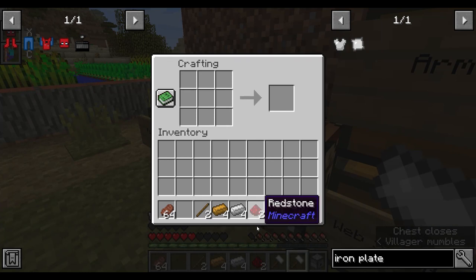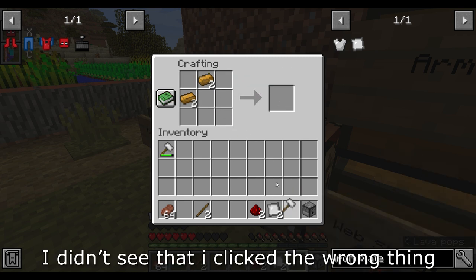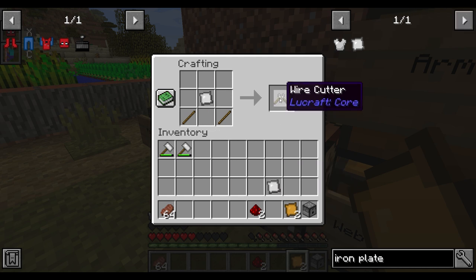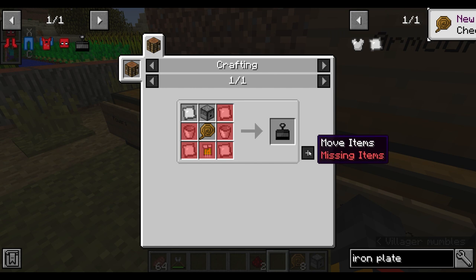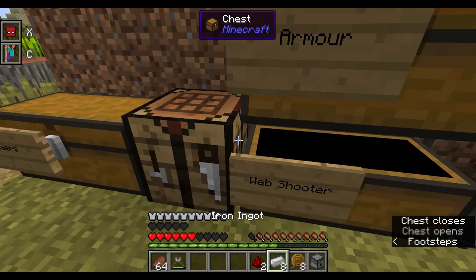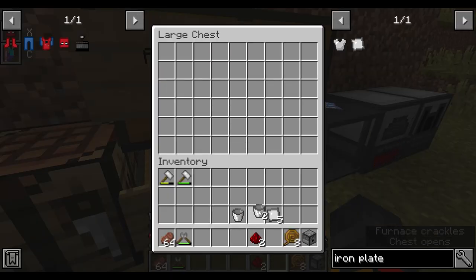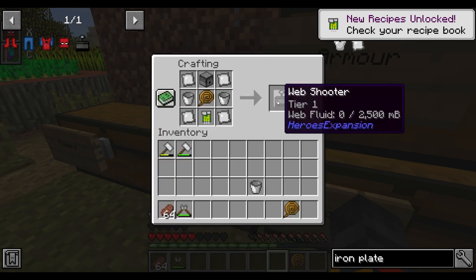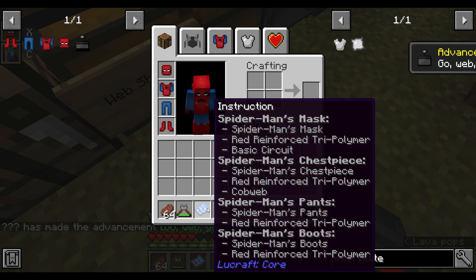Make iron plates and copper plates. Put sticks and an iron plate in the top slot to make wire cutters. Put the copper plates in to get eight copper wiring. Then make the basic circuit. Once you have everything — including the buckets — you can craft all the web shooter components. You'll have one extra copper wiring left over which you don't need.